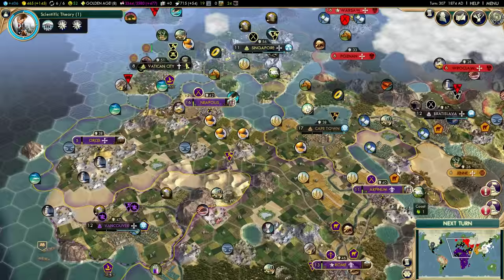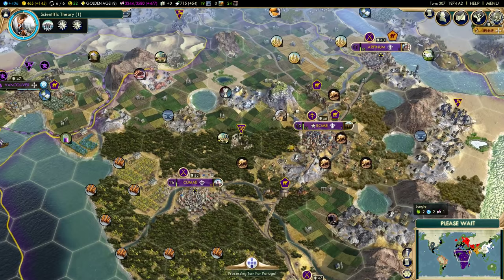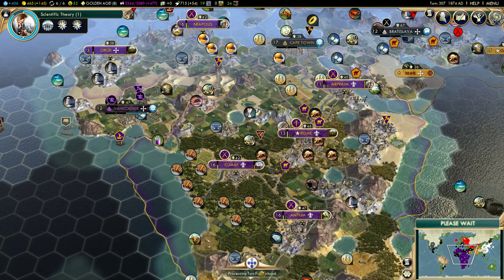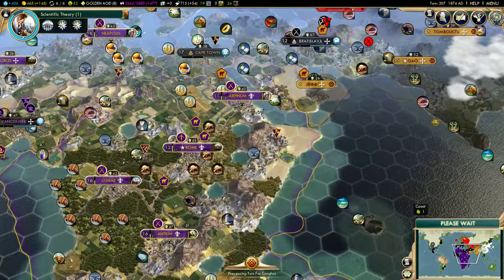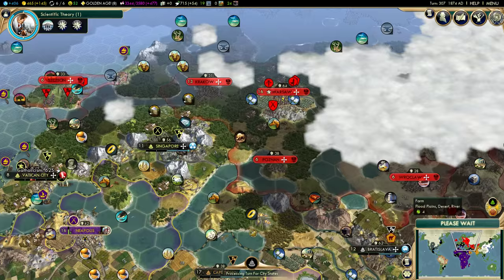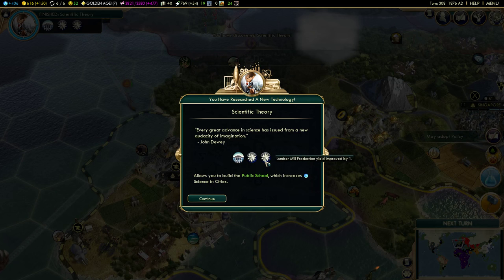Our archaeologist is ready to construct an archaeological dig, but unfortunately it will remove a forest tile, so food and culture will go down on that tile. Also, Ascia has made peace with Tyre, probably because Tyre was allied with someone else at war with Ascia. Vatican City is not happy with me right now because two of my caravels are within their borders — the auto-explorer does not respect the borders of city-states, which is why I don't always use it.